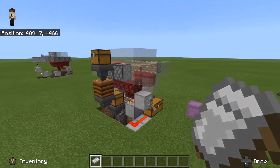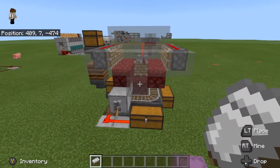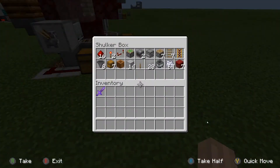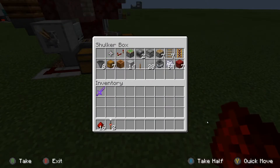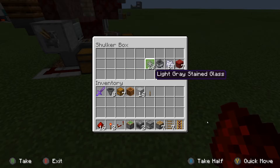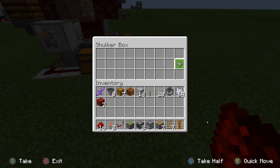That's pretty much it for this farm — let's talk about building it. To build this farm you're going to need: 16 redstone, 2 redstone torches, 1 redstone repeater, 1 sticky piston, 2 observers, 1 dispenser, 7 pistons, 7 rails, 1 powered rail, 8 hoppers, 7 chests, 1 composter, 14 blocks of your choosing, 1 lever, 20 glass of your choosing, a minecart with hopper, some bone meal, and some crimson nylium.